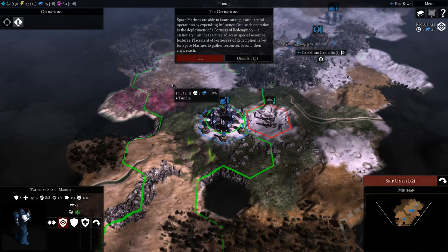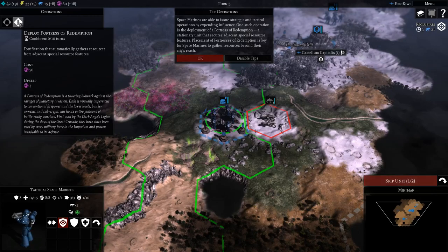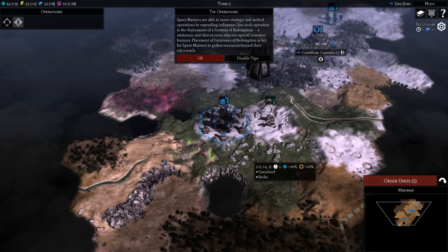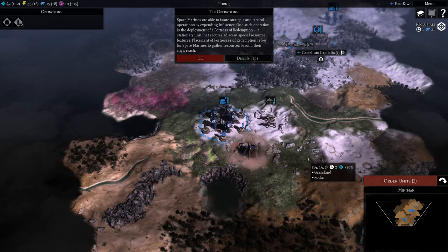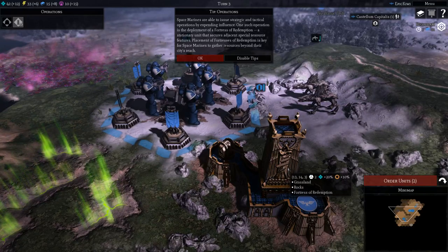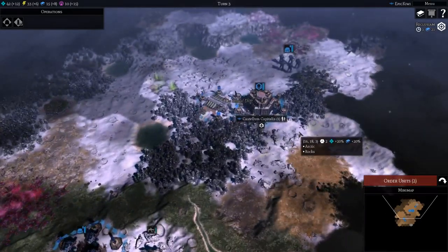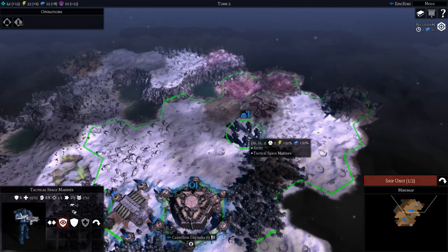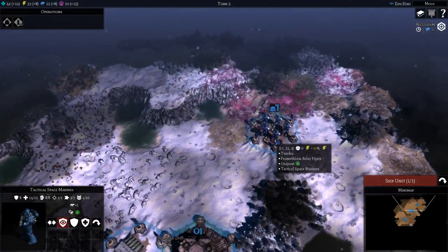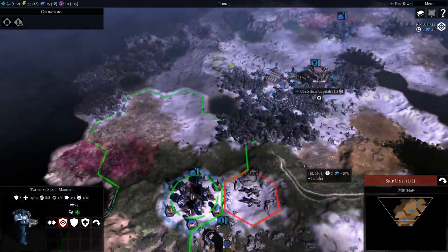Placement of Fortresses of Redemption is key for Space Marines to gather resources beyond their city's reach. We can deploy a Fortress of Redemption now — it costs 50 influence. If we deploy that there, it actually does damage — it's got a cannon in it, which is pretty cool. Let's move these guys to take that outpost, which gives us 20 energy.